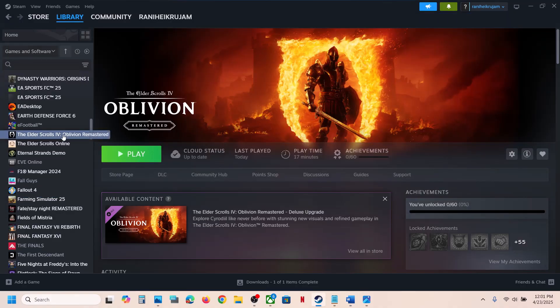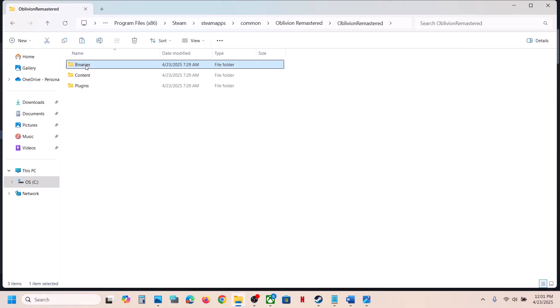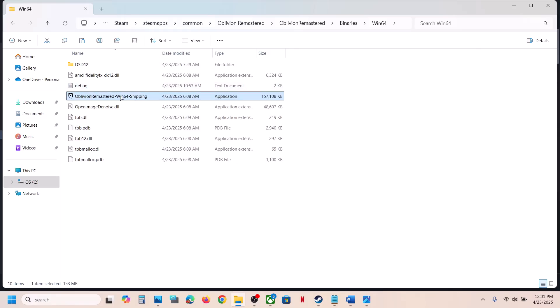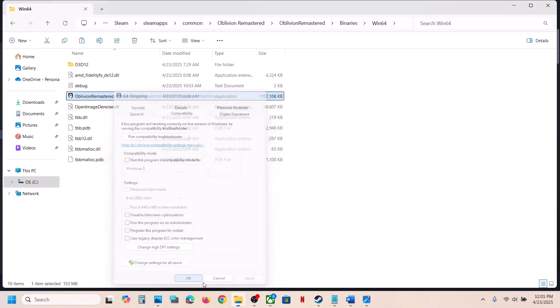The next step is to run the game from the game installation folder. Instead of launching from Steam, right-click the game, select Manage > Browse Local Files, and double-click the game exe. If that doesn't work, open the Binaries > Win64 folder and launch the exe from there. If still not working, right-click the exe, go to Properties, check 'Run this program as an administrator', and click Apply. You can also try compatibility modes for Windows 8 or Windows 7, or enable 'Disable Full Screen Optimization'. If these don't help, uncheck them and proceed to the next step.